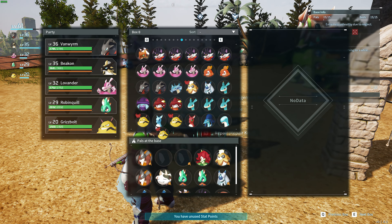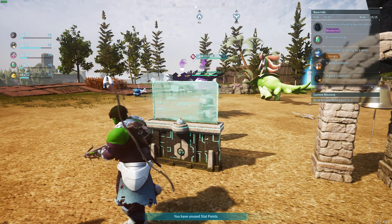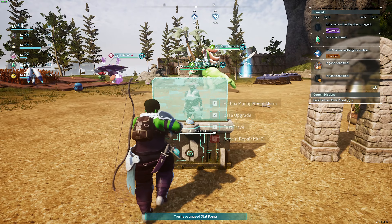Now, how exactly do we catch this? Well, it's actually super simple. You need any power sphere — it can literally be a level one. Then what we need to do is perform the glitch itself.